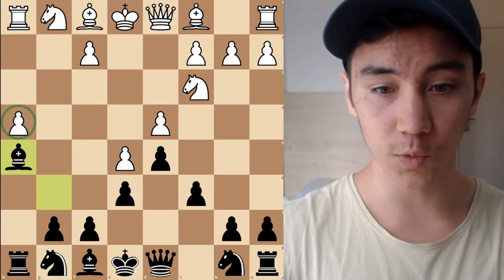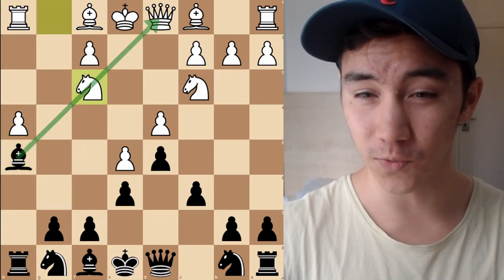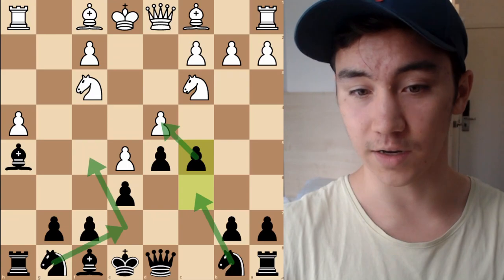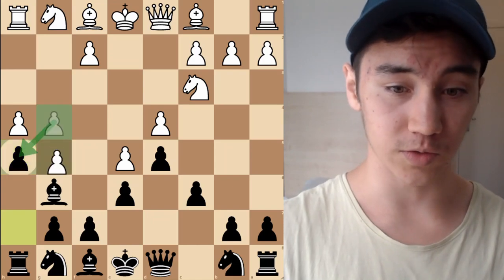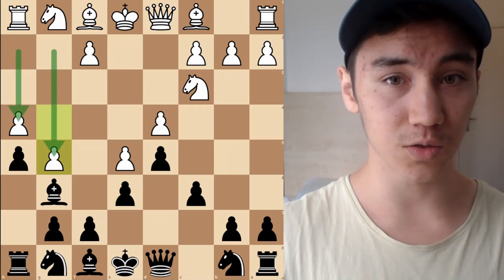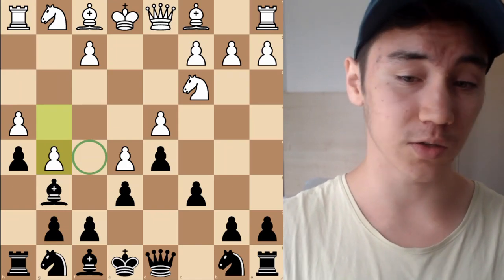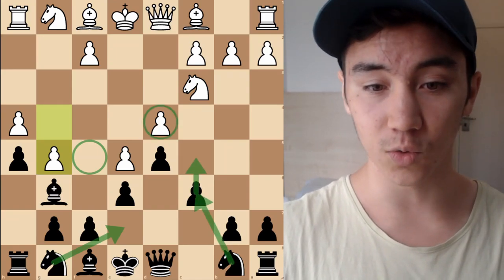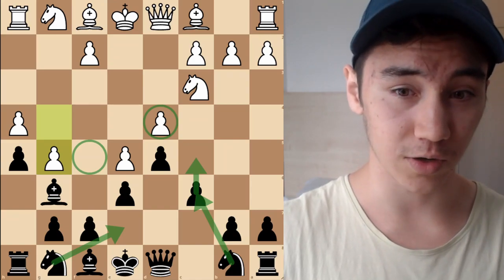If White instead doesn't take and plays G5, you might think White is getting all this space, but they're creating a lot of weaknesses — particularly the F5 square is a big weakness that White can never cover. We'll play Knight E7, C5, Knight C6, really targeting the center. Also because of the blockade on the knight squares, it will be very difficult for White to crack our kingside. If the pawn were still on G4, maybe they could play F4 and F5, but that obviously just loses a pawn, which is why White will usually play Knight G2 first to prepare H4.